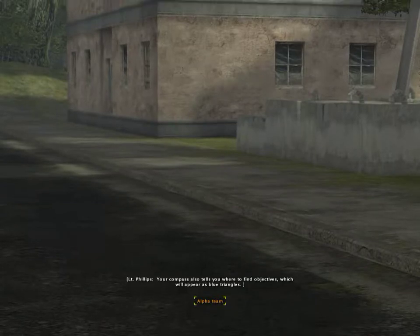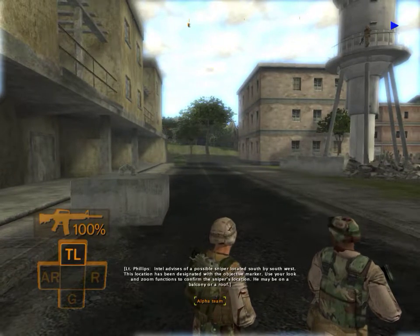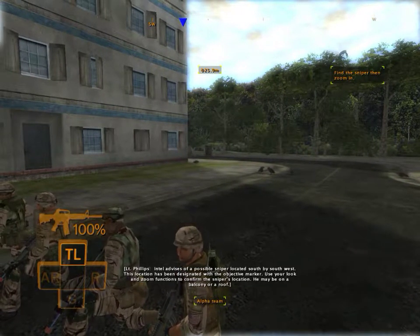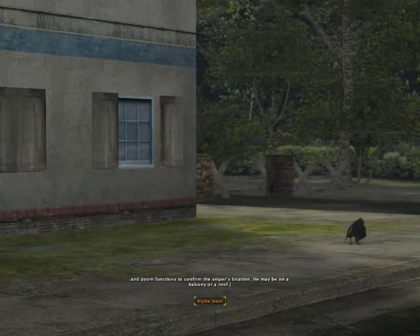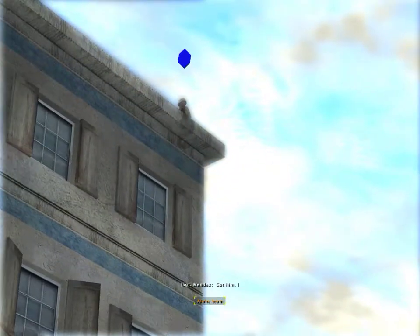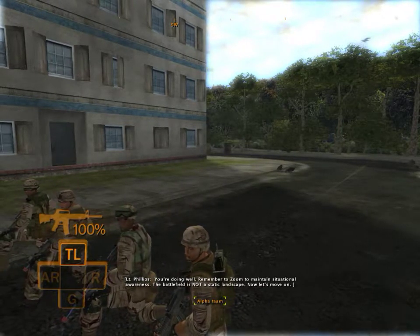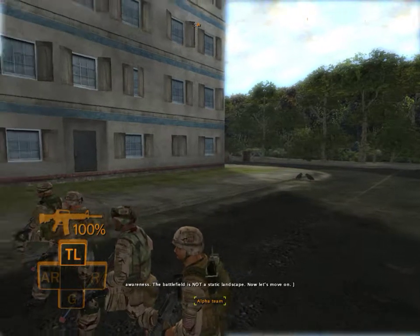Your compass also tells you where to find objectives, which will appear as blue triangles. Intel advises of a possible sniper located south by southwest — this location has been designated with the objective marker. Use your look and zoom functions to confirm the sniper's location; he may be on a balcony or a roof. Intel is not flawless, gentlemen. Remember to zoom to maintain situational awareness — the battlefield is not a static landscape.